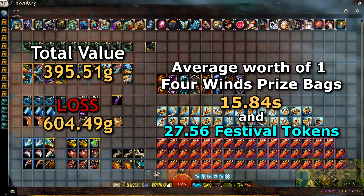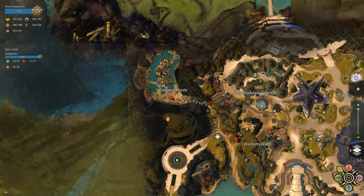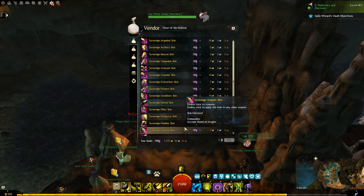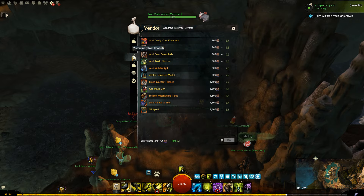The prize bags definitely don't give a great amount of gold, so it all comes down to whether you need the festival tokens or not. Even though the festival is over, you can talk to the two NPCs in Lion's Arch and still buy some of the festival items. If nothing interests you, or if you're not missing any funds, then it would be better to sell the bags on the trading post.